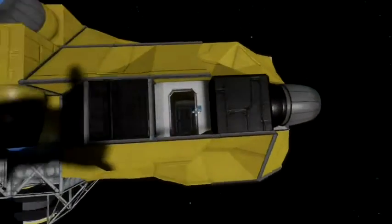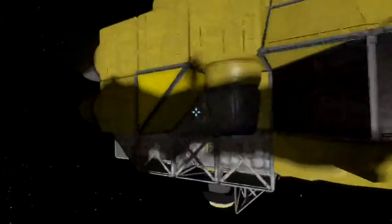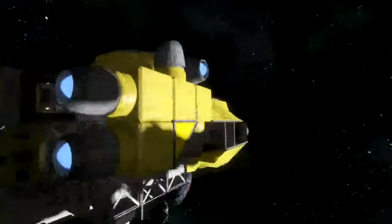Now this is our basic Respawn Ship. Most of you are very familiar with it — probably seen these things hundreds of times. Very reliable little craft, complete with all the modern features including connectors, collectors, gyroscopes, and an oxygen generator. Gotta keep you breathing now.